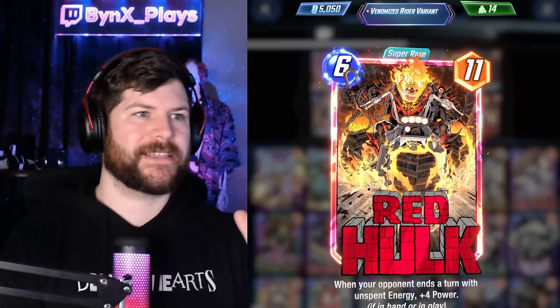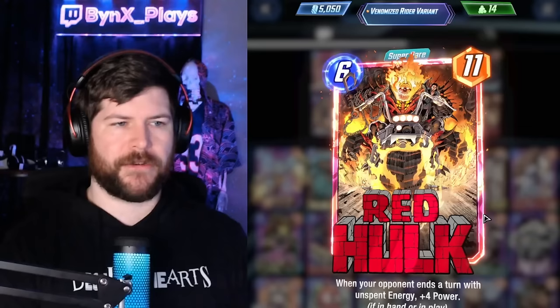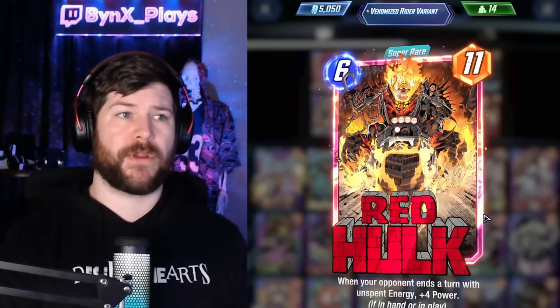Hey all, Binx here! There is a brand new, enormous card in Marvel Snap, and that is Red Hulk — a 6 energy, 11 power card that says when your opponent ends a turn with unspent energy, plus 4 power if in hand or in play.